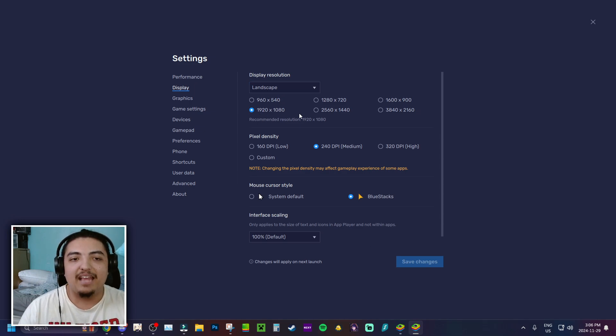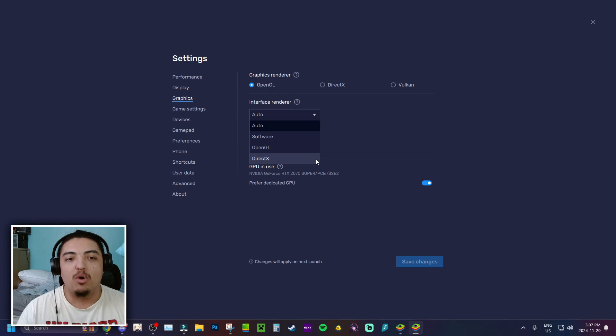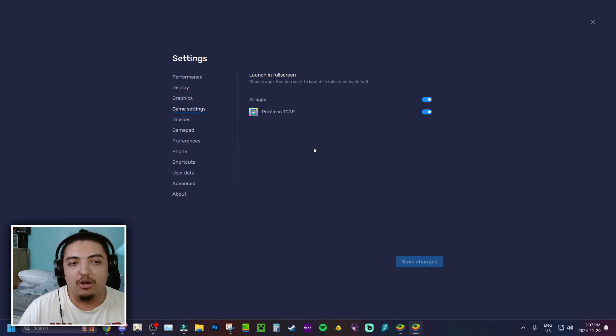For display, I go with landscape at 1920x1080, but if you have a lower-end PC you can use a smaller resolution. For graphics, make sure it's on OpenGL with the interface renderer on auto. If you're screen sharing in Discord, set it to software. Set ASTC textures beta to software decoding. You can also set the game to always open in full screen.